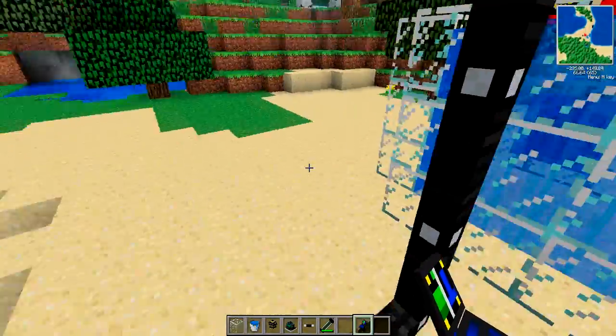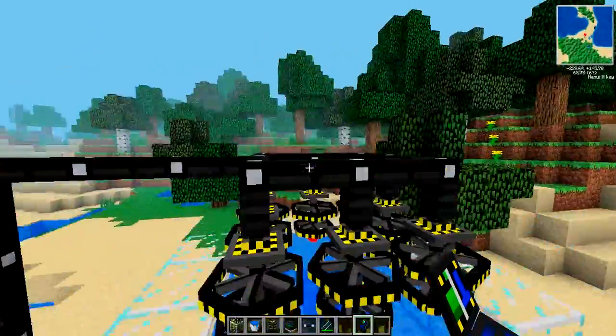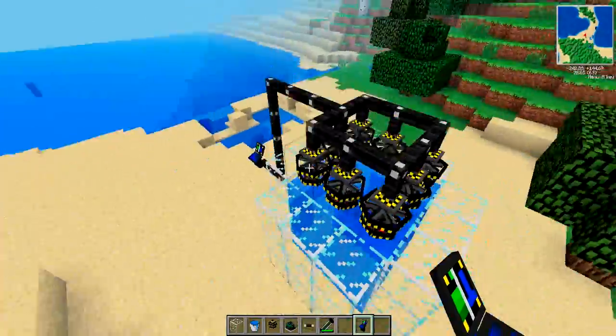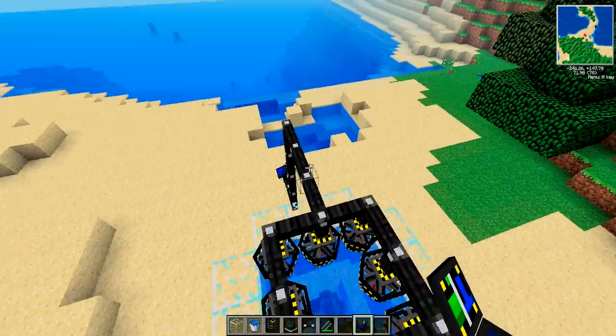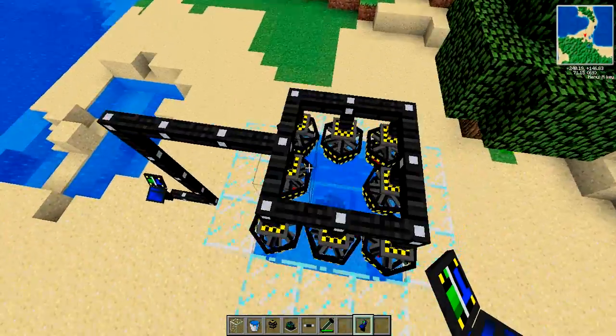Hi everyone, welcome back. This is going to be an episode on how to launch missiles. If you didn't see already, go and check out how to make this fission reactor. This will help you along to making the missile launcher itself with huge amounts of power and a quick space of time.